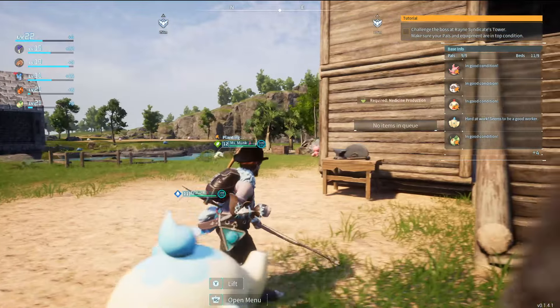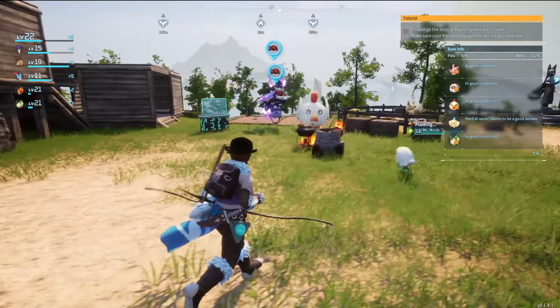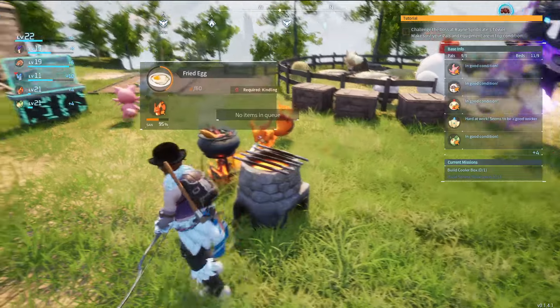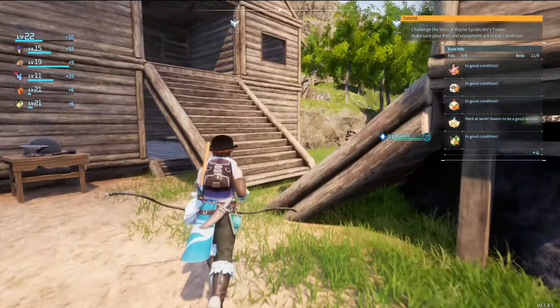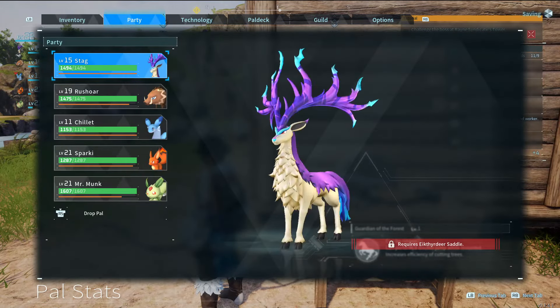Hey there, everybody. Hey there, Ms. Monk. Welcome back. Let's play some Palworld. We need ingots — yes, we do. I mean, we generally need ingots. What else do we need? What else is going on here in the world of the pals?